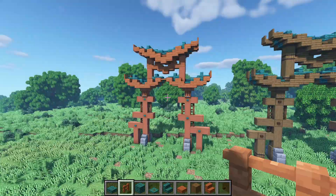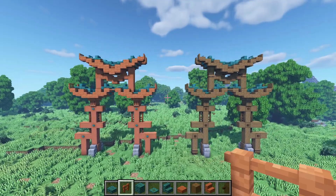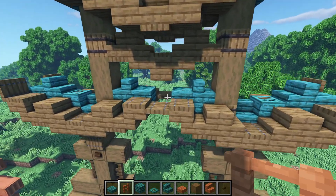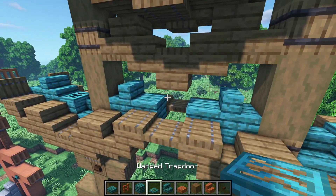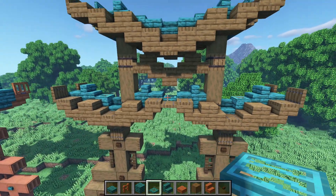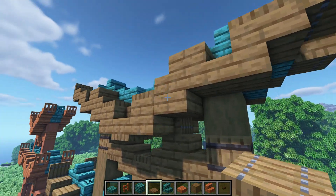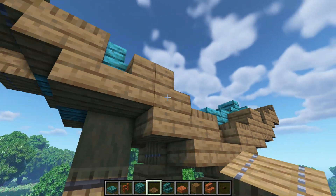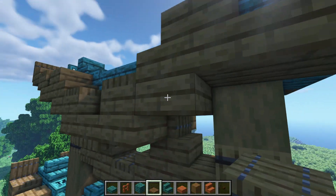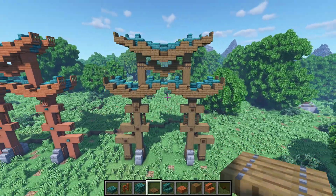And that's it — you should have your orange torii gate. Just a couple of little details I forgot to show you: grab some warped trapdoors and place a trapdoor right there. That's the first detail. For the second detail, a trapdoor here, another one here, and then the same thing on the back.